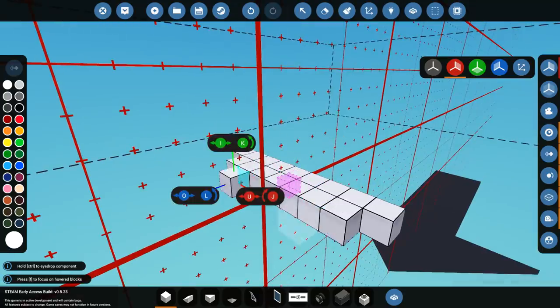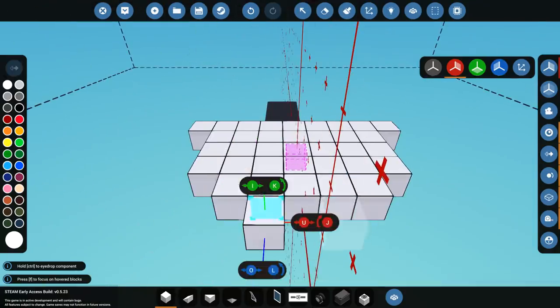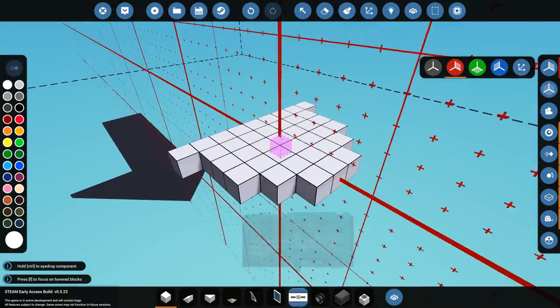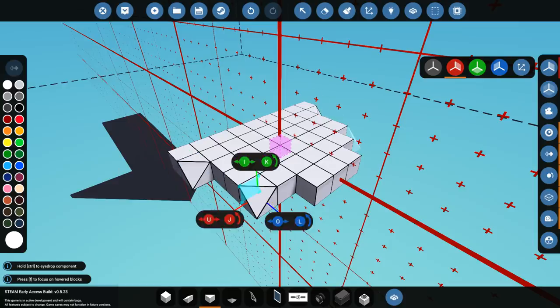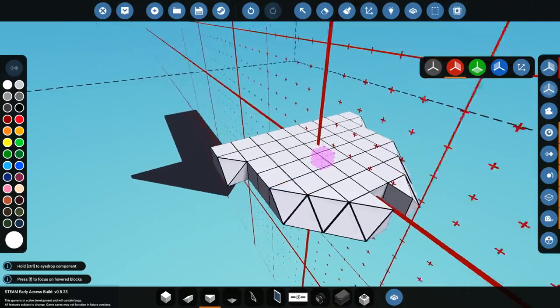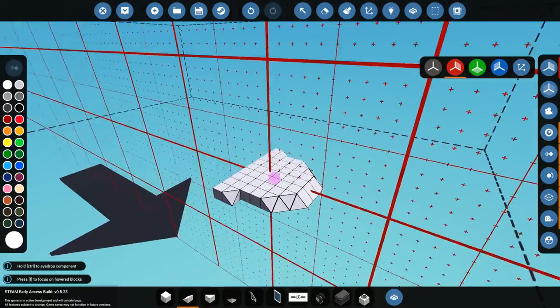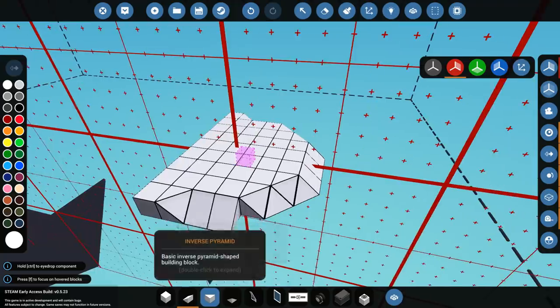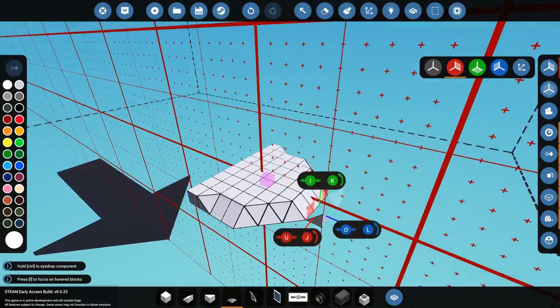Let's go ahead and add these pieces right here. We'll go forwards a little bit and then probably end up coming in slightly like so. And that'll end up looking somewhat like this. So we'll build this here like so — yeah, something like that. That is good for a start. So yeah, that'll be like our bonnet, if that makes any sense at all.